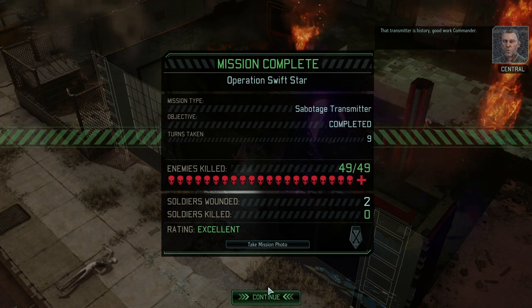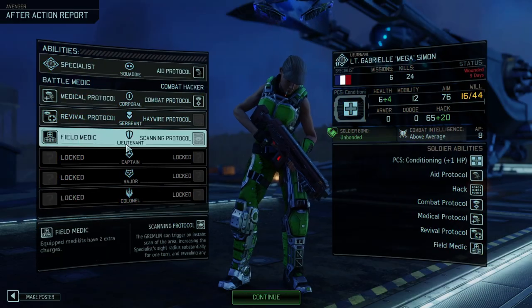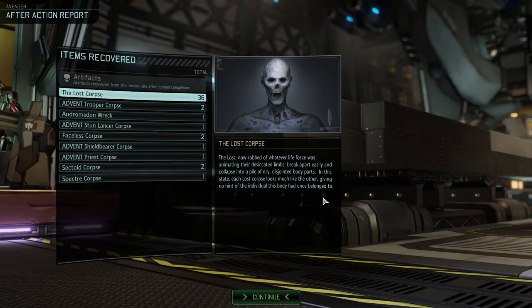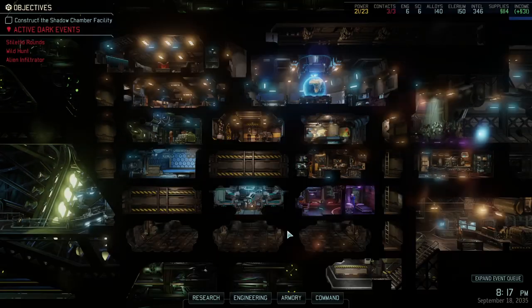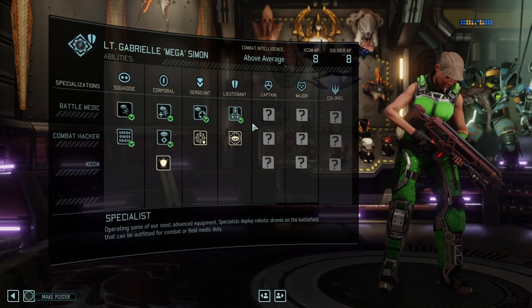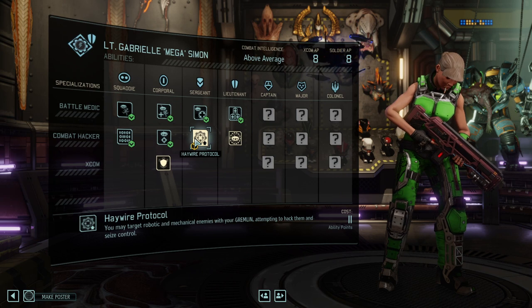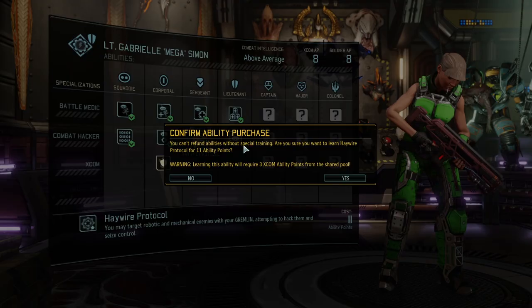49 enemies — it was a pretty packed mission, let's put it that way. The heroes return — do we get some promotions? Oh yes we do. Got ourselves a nice field medic and revival protocol right here, which is great as well. The ones I really wanted to level had been promoted. We got another scientist which speeds up our research efforts, so things are looking good.